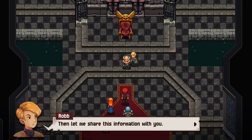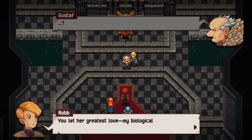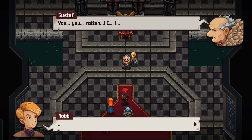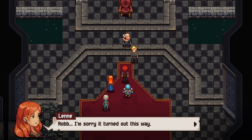Rob confronts him: his mother did not die because of the childbirth. She revealed what she was suffering from — Gustav let her greatest love, Rob's biological father, hang on the gallows. His mother died of a broken heart, and Gustav alone bears the blame. Gustav dies cursing Rob, and I comment 'rest in hell, bro.'